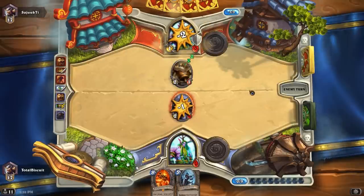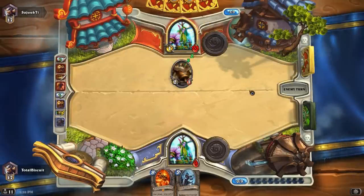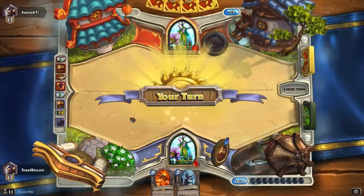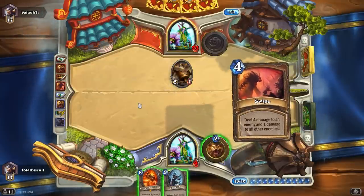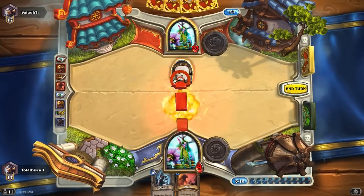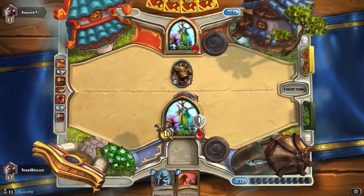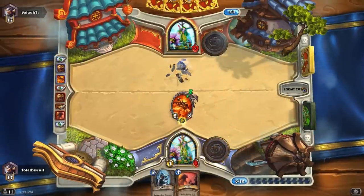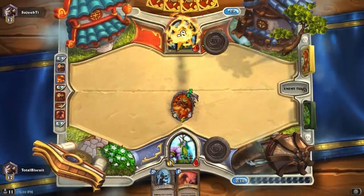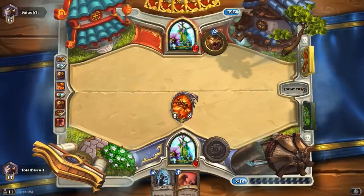Is it time to throw down Rag? I think it is. We play the Nightblade to get rid of that so he starts to take damage directly, and then we see if this Druid has a Naturalize. He might. He plays Big Game Hunter followed by an Ancient of Lore — I think we're dead. He also has another big creature. Never underestimate it — sometimes they bring Naturalize these days to deal with stuff like Rag.